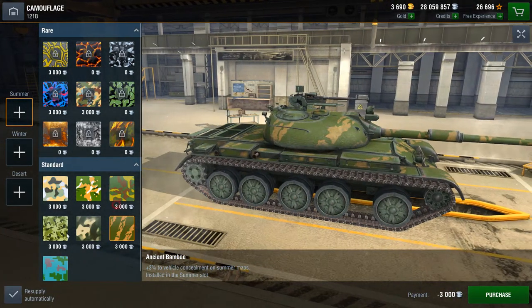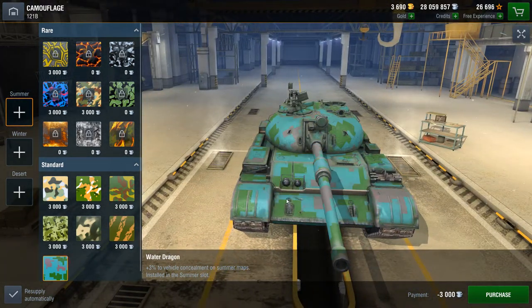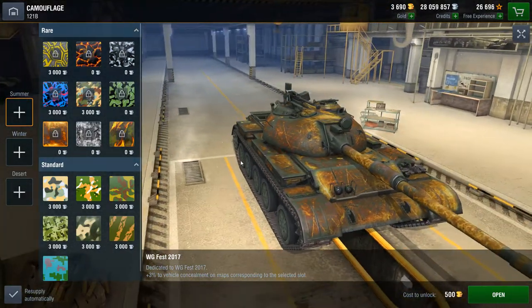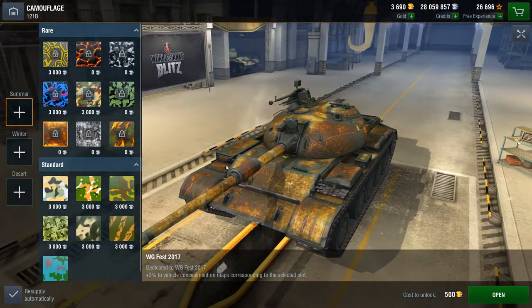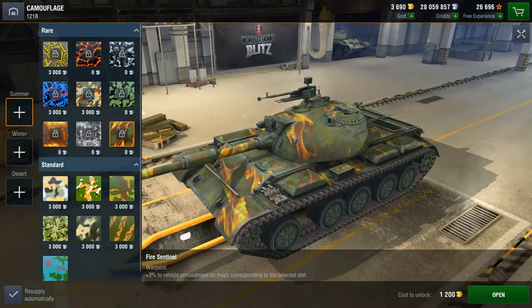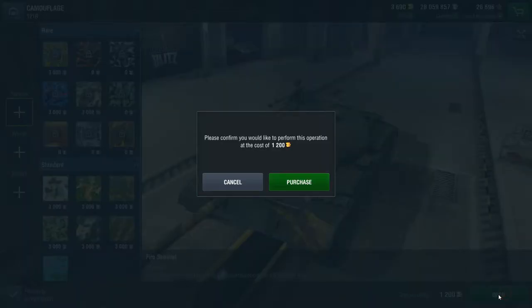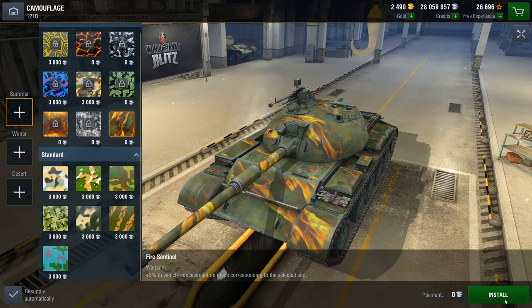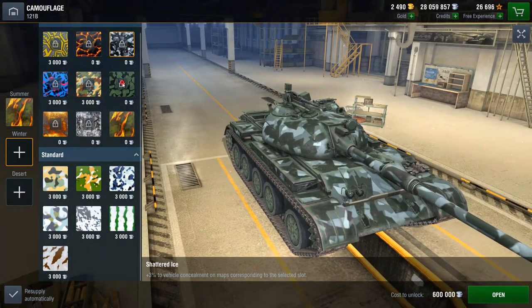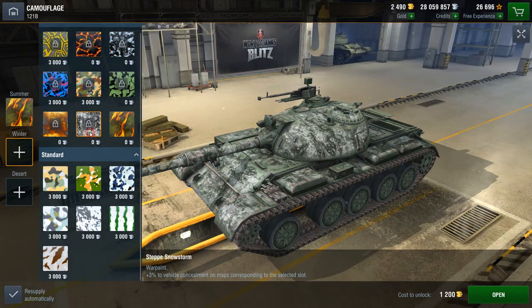What camo do we want on this thing? I don't know. I'm excited. We don't really want to cover it in that, do we? I mean, the chief — it looks alright on that, but... We might as well go with the fire sentinel, just because. Inferno? No.